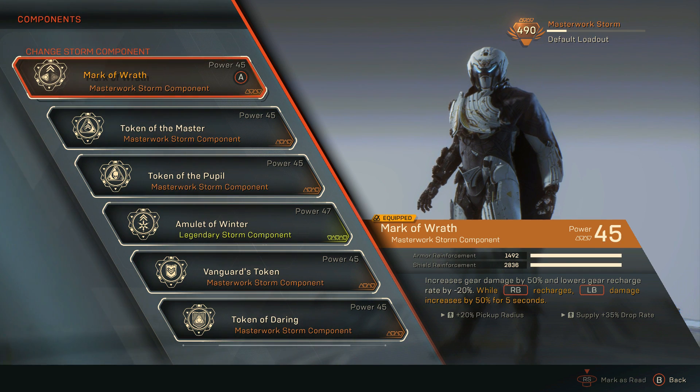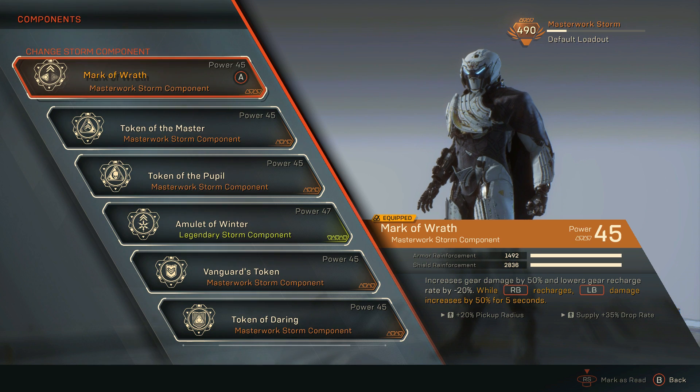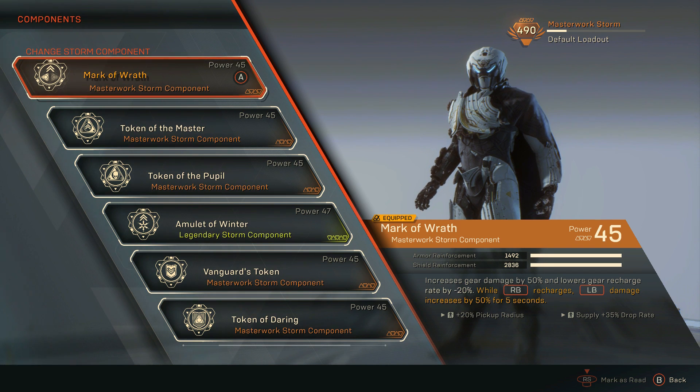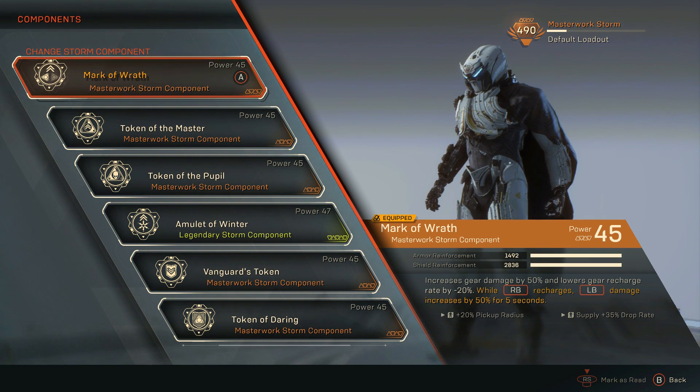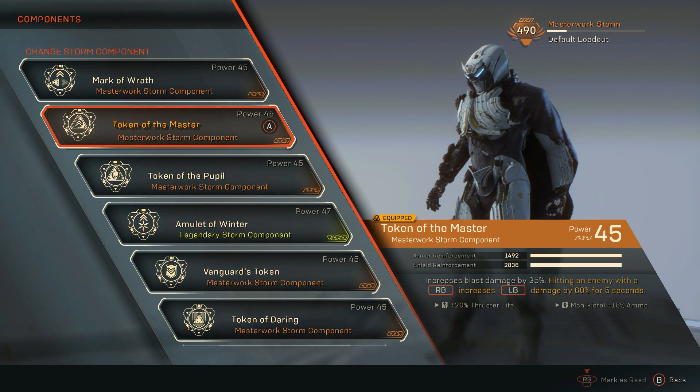For my components, the first one I use is Mark of Wrath. Mark of Wrath increases gear damage by 50% and lowers gear recharge rate by negative 20%. While my right bumper — focus seal, Black Ice — recharges my left bumper, Hailstorm's Renewal, damage increases by 50% for 5 seconds. Using these two together is pretty OP for your seals. You'll notice my components revolve a lot around seal cooldown and seal damage, as my role as a storm is to help take down heavier guys with shields.